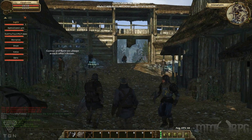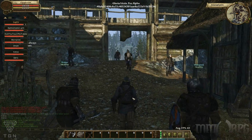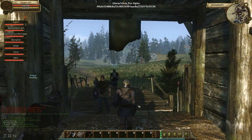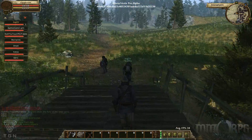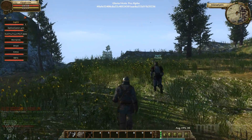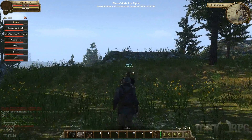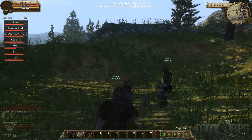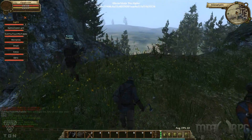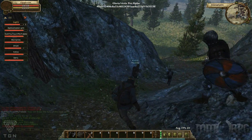Speaking about combat basics, as you realize, you have a stamina bar — the yellow one. It's responsible for your ability to attack, block, or sprint. This stamina management seems to be very important. When you have very little or no stamina, your attacks will be weaker.